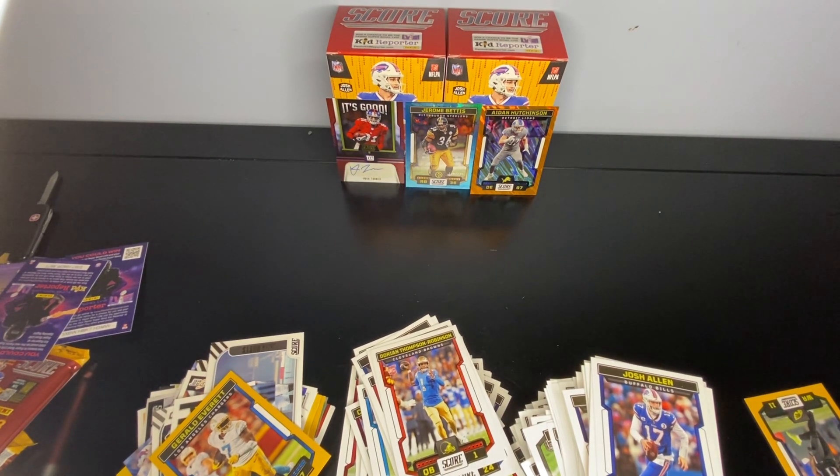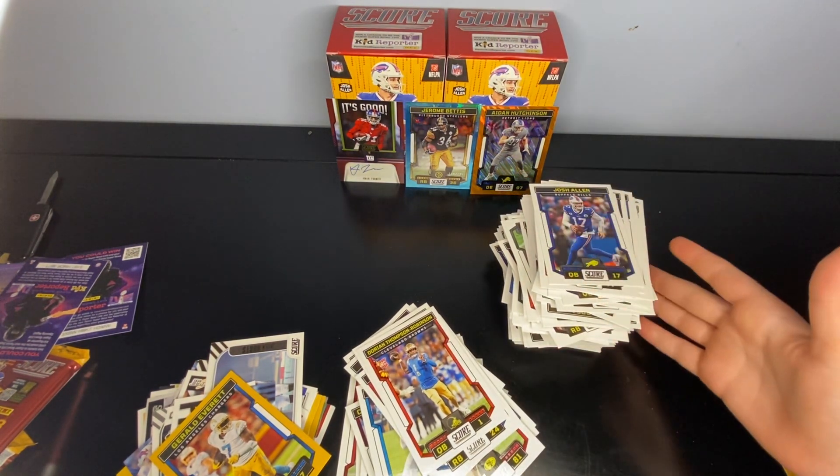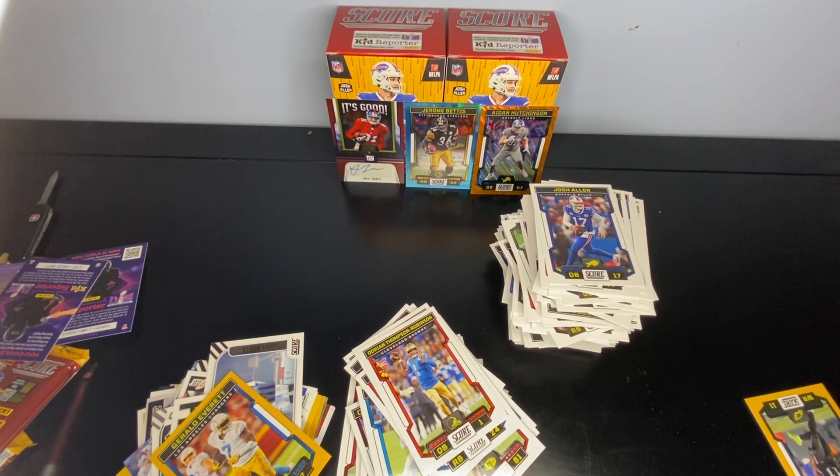I obviously think the second box was better than the first because we got an autograph and numbered, but the first box's numbered was better. And the autograph — I don't even know who that is, he's a retired player. Oh come on. First 2023 product — it's Score, it is what it is. You get a lot of base. Got some of the good high draft picks. Look at this stack — it is huge. But it's kind of what you expect with Score. It's good for early collectors to get their base. Tell us what you think in the comments, subscribe, like, turn on notifications, and I'll see you next time.